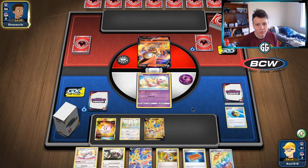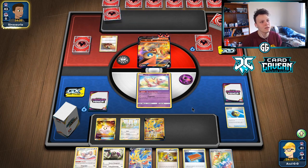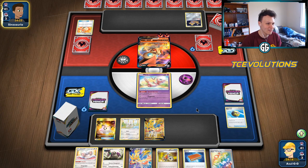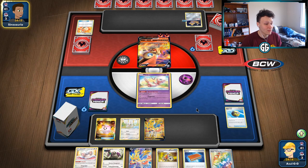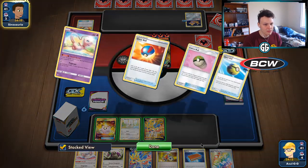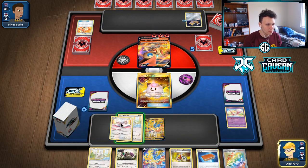I'd assume Baby Blacephalon but it's possible it's something else. We'll wait and see. There's a Welder down onto the Victini — all right, it's probably Baby Blacephalon with the Victini V. There's the Adventure Bag — definitely Baby Blacephalon. Smash Up's pretty good against us, but all we have to do is set up and use Bryson Man and the game is basically over. Just repeat that and we win.